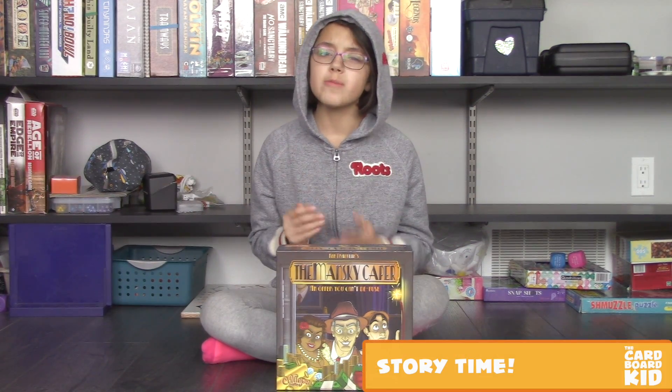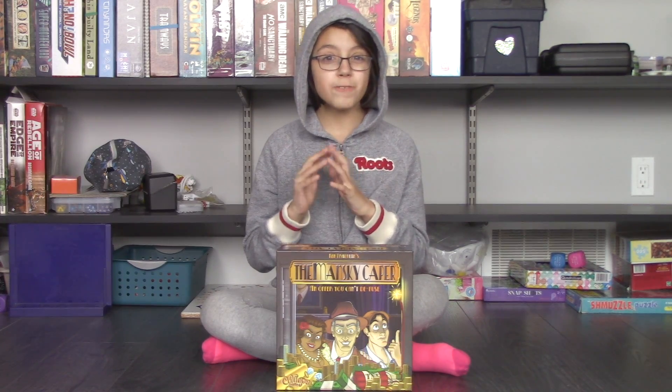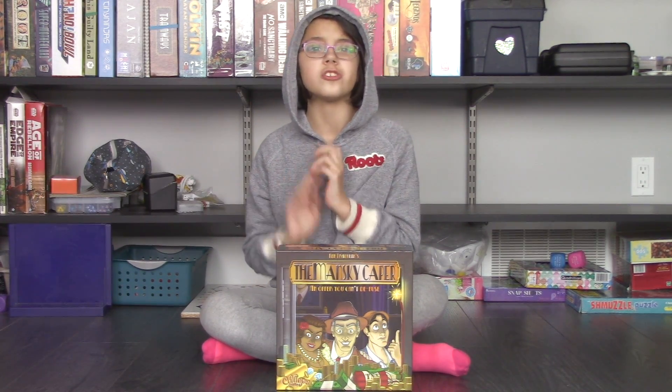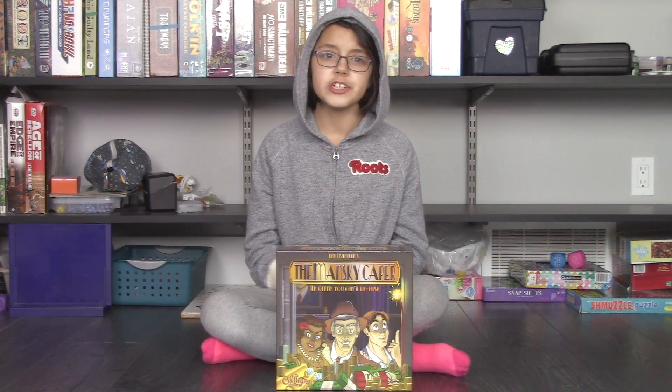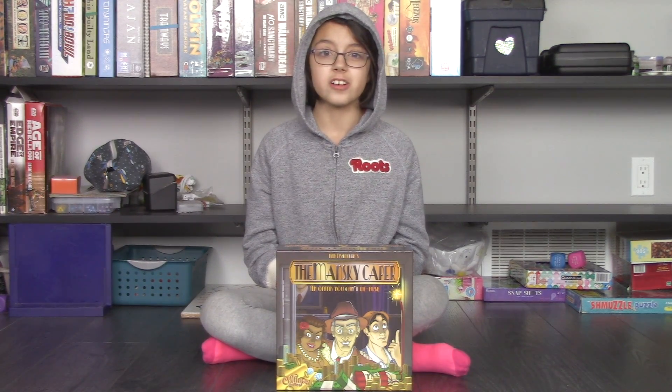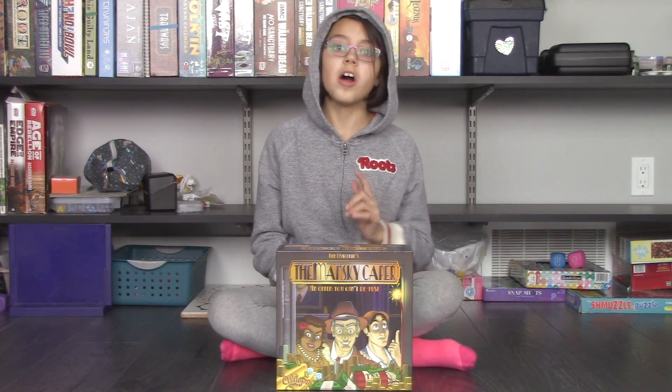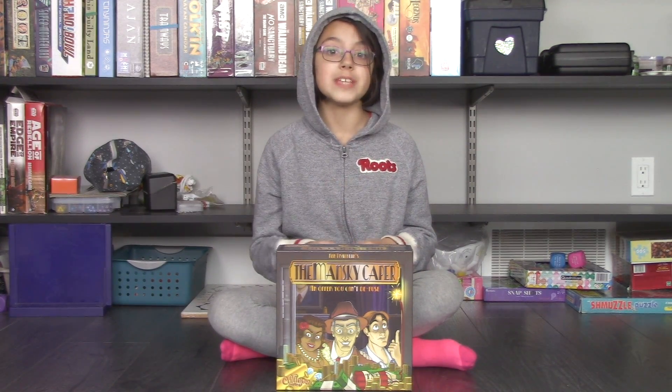Our third play was disaster after disaster. Dad's first five draws, spread across two rooms, were Danger Danger tokens. Mom kept pushing her luck early on, costing her 64 points. Dad pulled a Hey Buddy on Mom, and he ended up losing eight points.